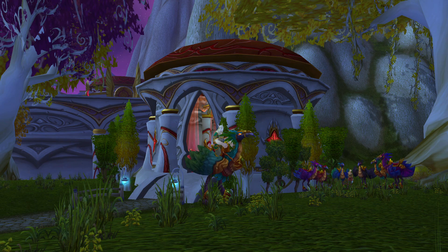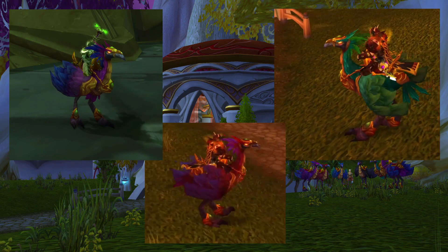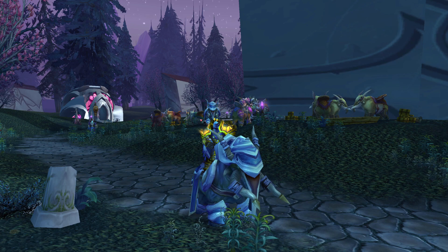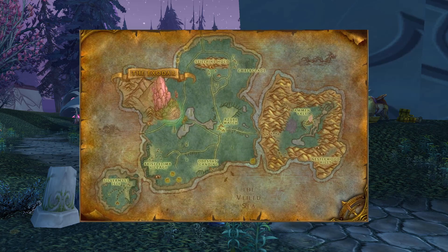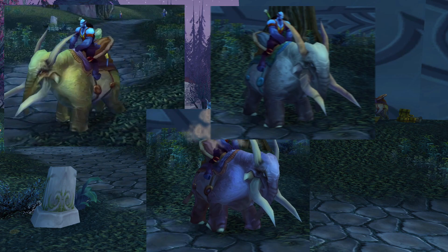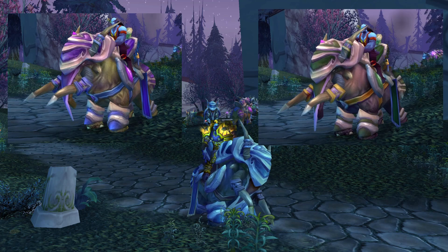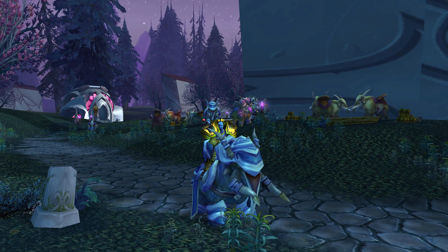The 100-speed ones come in green, pink, and purple. Alliance doesn't get left out though, because Draenei get Elekks — big buff boys. Really nice to have a big mount on Alliance. You can buy them right in front of the Exodar on Azuremyst Isle. The 60-speed ones come in brown, purple, and gray. The 100-speed ones come in blue, purple, and green — but get the blue one, it looks amazing.